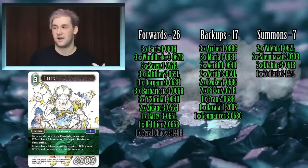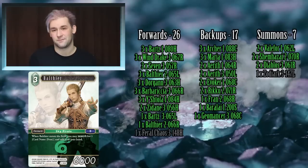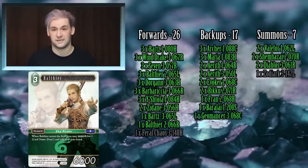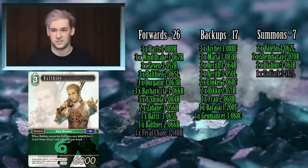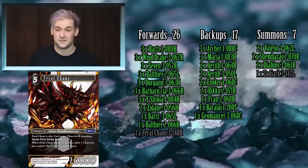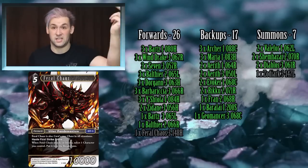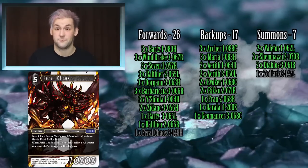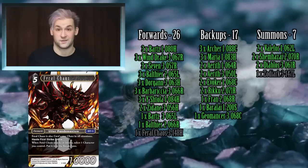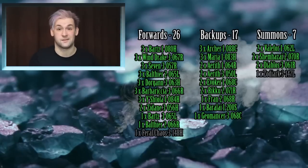A single copy of the three-drop Balthier acts as a searcher for Fran and is primarily used as S fodder for the other Balthier. Because you can return things to your hand so frequently, it's not so bad having extra copies of things you already have. Then one copy of Feral Chaos — we're playing extra copies of cards with come-into-play effects like Balthier and Barbariccia, so you may not need them to stick around. Feral Chaos is a surprise burst of damage, benefits from Maria in this mono-color deck, and if your opponent is on six damage you could just play him and win.